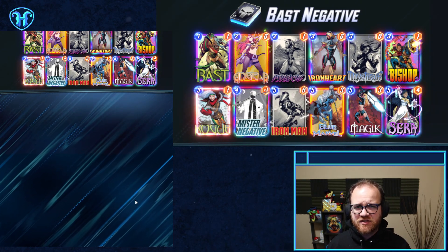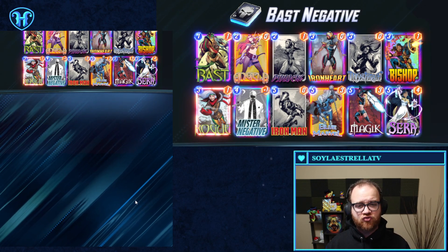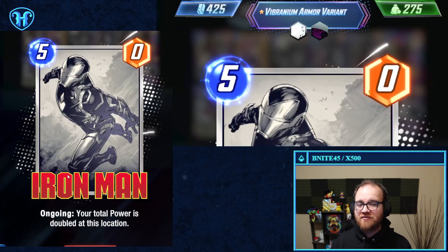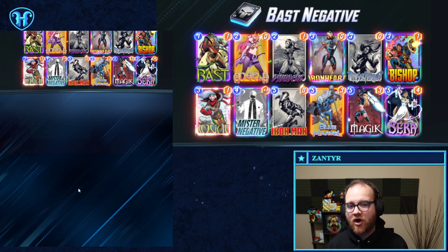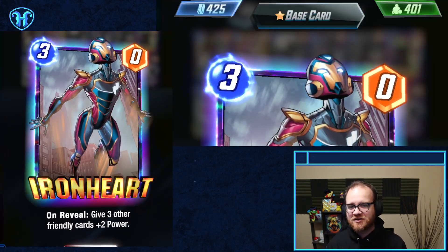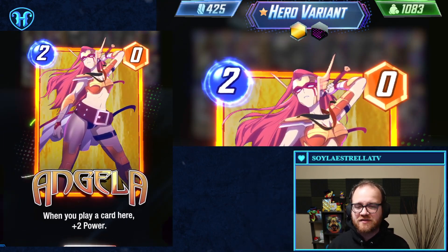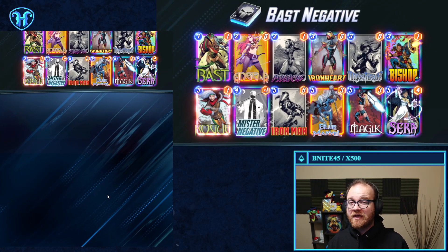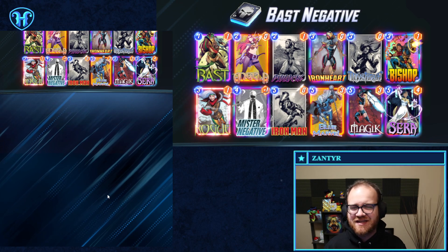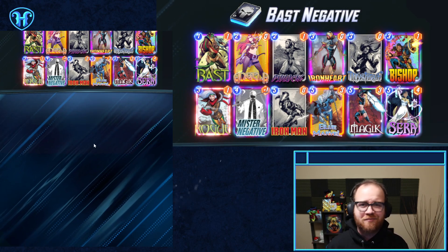The big thing Bast does for this archetype is it increases the average power level of your draws when Mr. Negative doesn't show up, because Bast means you can still have a five energy, three power Iron Man. Your Rogues kick up to three power, your Iron Hearts kick up to three power, your Angela starts at three power before anything else gets played to her location.